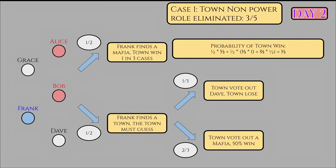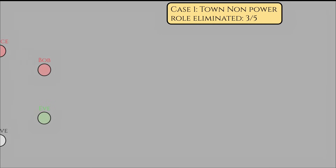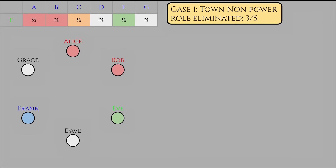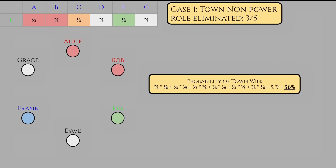So overall, how does this look for the town? We can use the law of total probability again. We can determine the probability of a town winning by summing over all possible events, multiplying the probability that the town win given a certain event occurs with the probability of that event occurring. Overall, we get a value of 5/9, or about 56%. This is better than just randomly guessing, despite a losing town night zero.